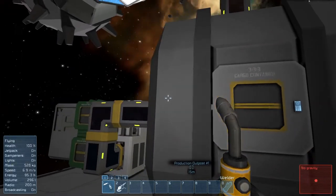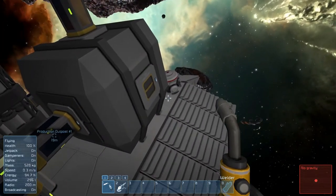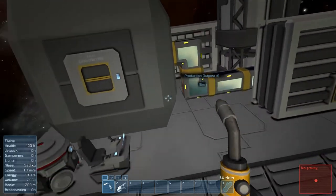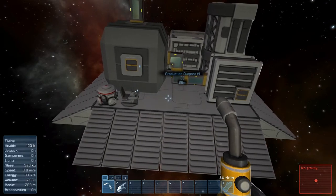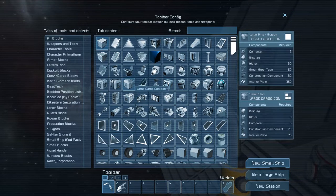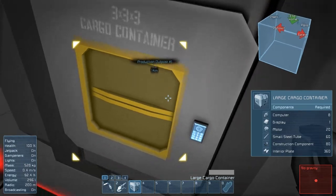I gotta build another one of these, and I'm thinking we just build it right here, kind of stupidly hanging out of it. Let's just do a large one going over to right here. Now we need interior plates for that, so let's just grab that and place this up good.